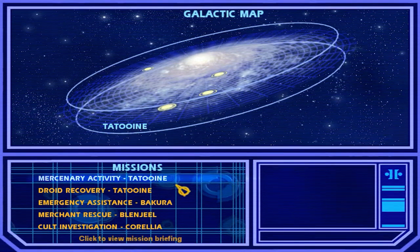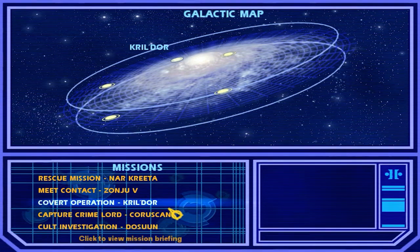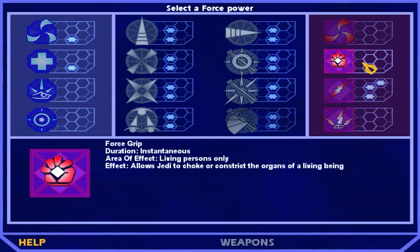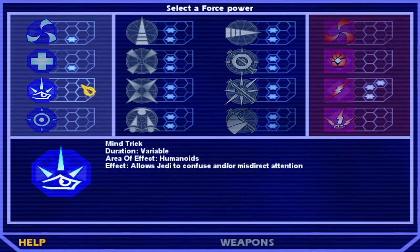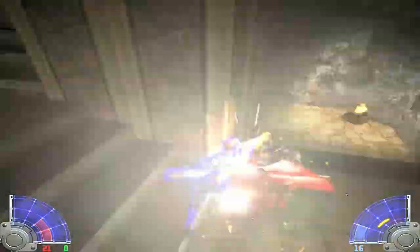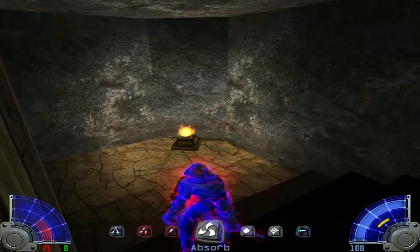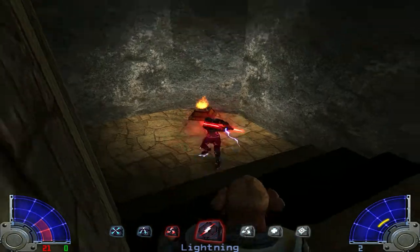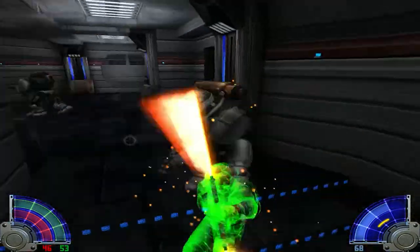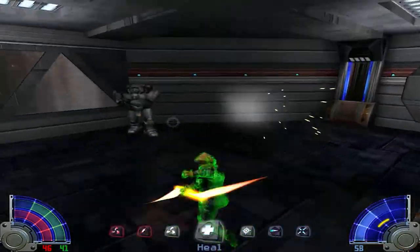Star Wars Jedi Academy has a three-act structure. In each act, you'll have five missions available to choose from and you only need to complete four to move on to the next act — but I'd recommend against skipping any, since each mission lets you upgrade a force power of your choosing. There are light side powers: force absorption, force heal, mind trick, and force protection. Force absorption protects you from enemy force attacks, which you'll need on Jedi Master difficulty since enemies spam life drain, draining both your HP and force points. Force protection reduces damage from blaster bolts to lightsaber attacks.